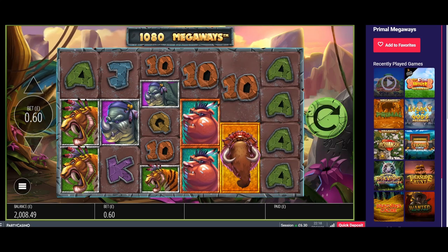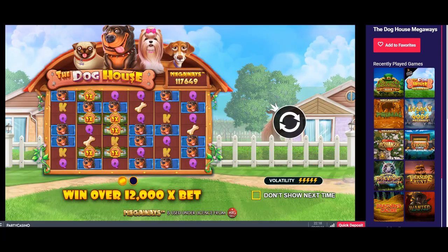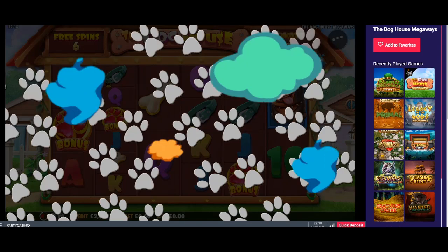Last but not least — Doghouse Megaways again, this is a proper all-or-nothing one. At least they've got over 2,000. Going for sticky wilds — I do like my sticky wilds. Give me some!